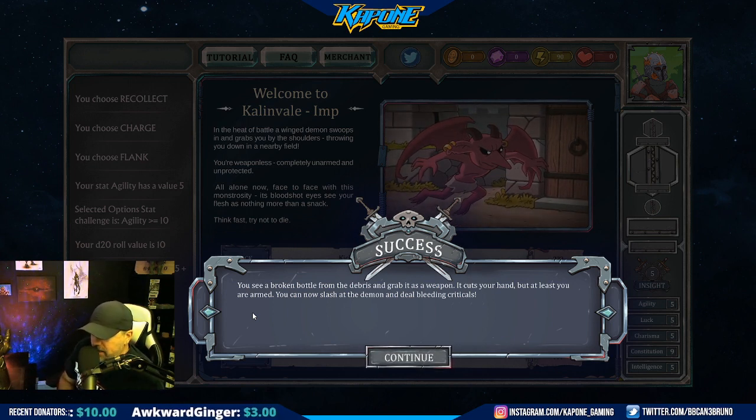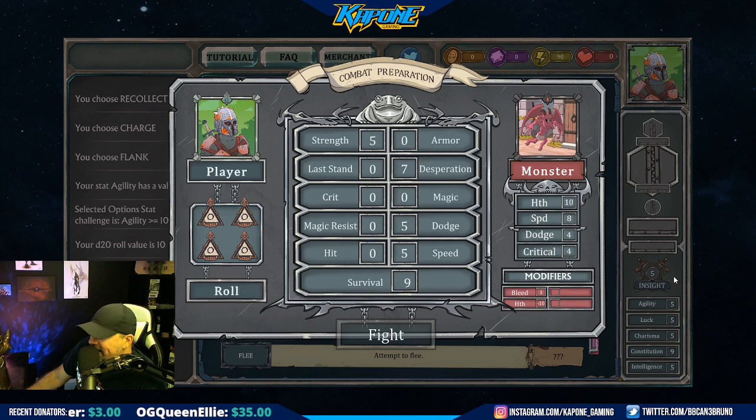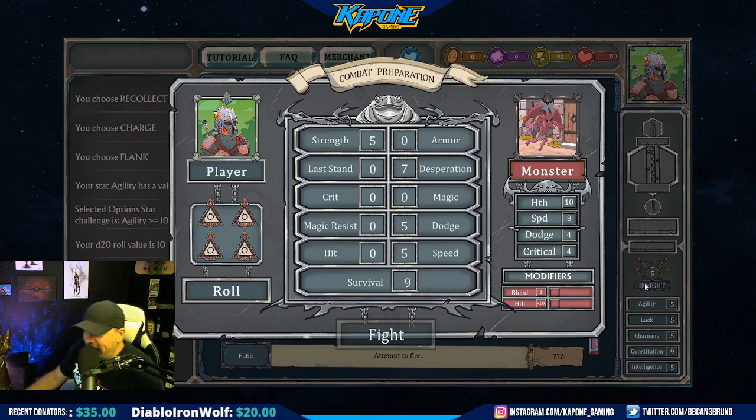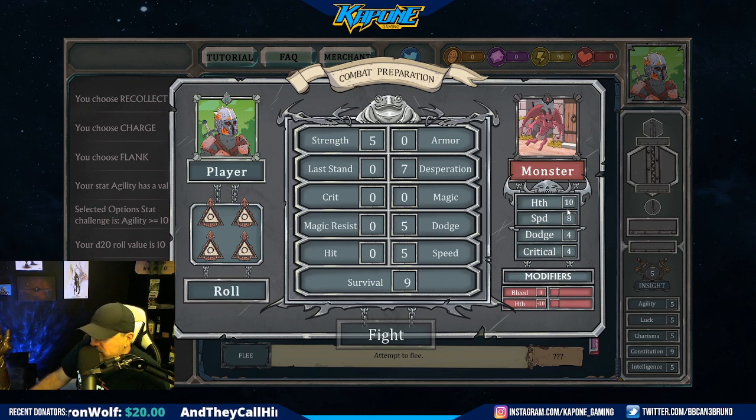You can now slash the demon and deal bleeding criticals. This game is sick. So now we're going to fight. The monster has 10 health, 8 speed, 4 dodge, 4 critical. I have 5 strength. Is this my stats? So I have 5 strength, zero armor. We're learning as we go here, guys. So I'm going to roll the dice. I can't put it on armor. I could put it on speed. I could put it on hit. Is that chance to hit or is that hit points?